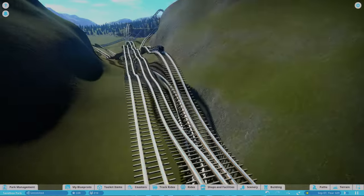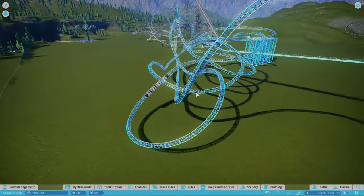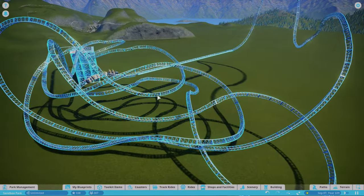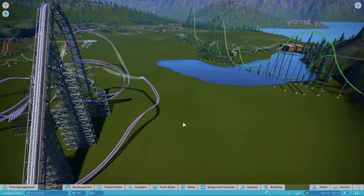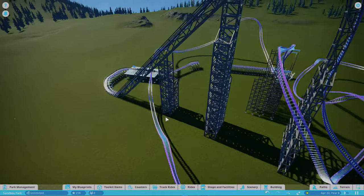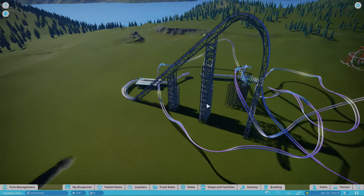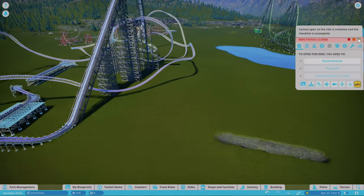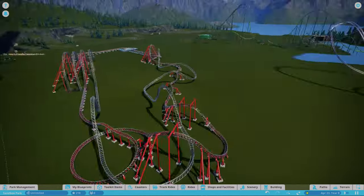It would have probably been one of, if not my favorite coaster I've ever made in the game, so yeah that really sucks. The tiger recreation — I had the layout almost done and was pretty happy about that, and now it's all gone. Very luckily though, I saved my Iron Guazi recreation. I've been working on that thing for so long, it would have been so annoying if it got deleted.